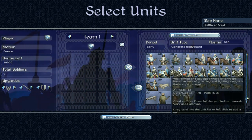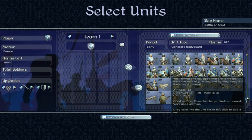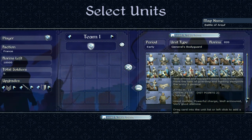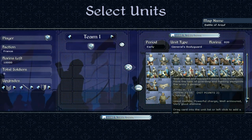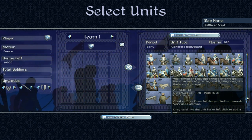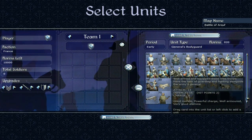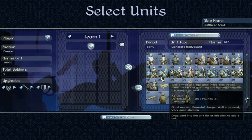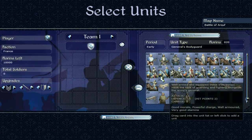The early period General's Bodyguard — you expect them to be good, and they are. Attack of 13 — the best we've seen. Defense of 16. Well armoured, very good stamina, good morale. Hard to take these guys down. Obviously you get fewer of them unless you have the faction leader or faction heir, and you can't recruit them normally, but still pretty solid stuff. Two hit points as well.